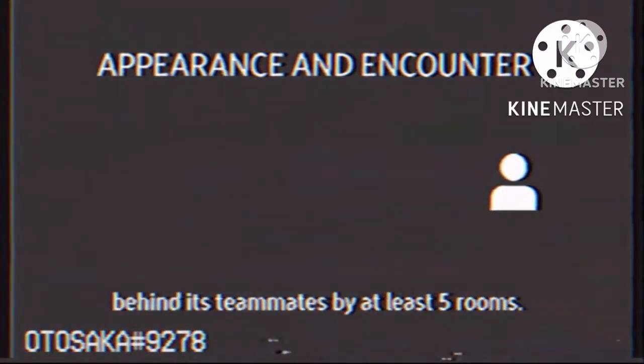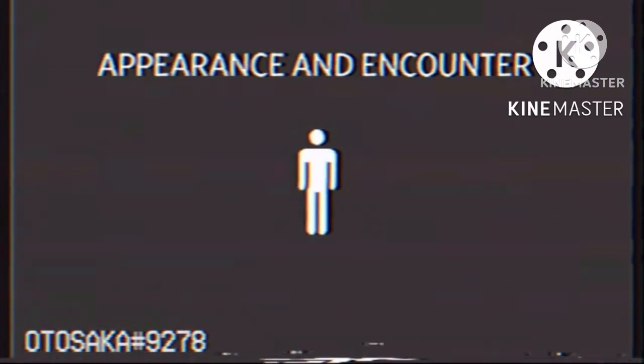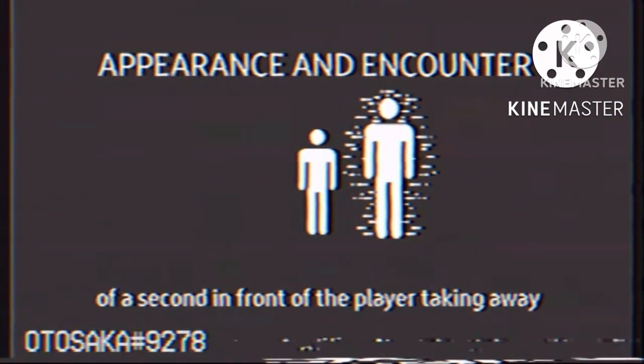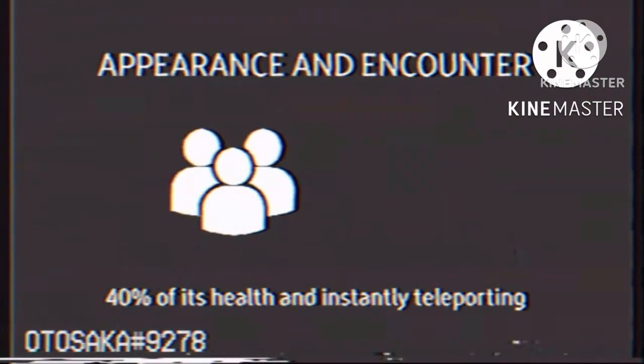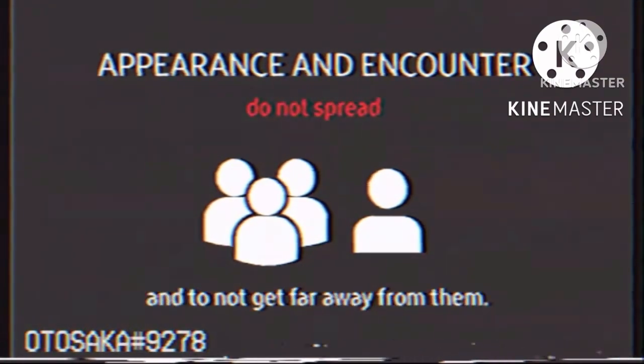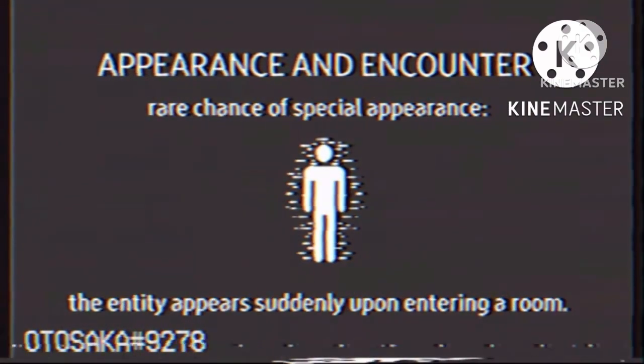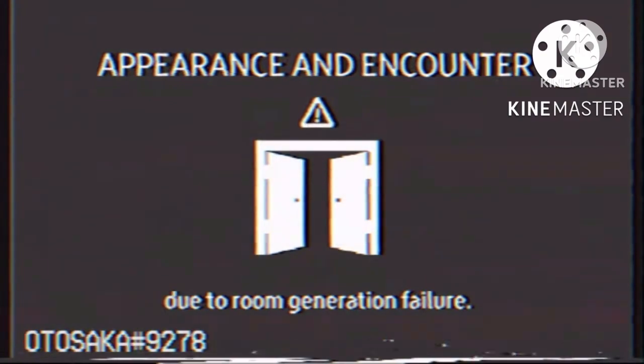The entity appears once a player is located far behind its teammates by at least five rooms, in which case the entity will appear in a fraction of a second in front of the player, taking away 40% of its health and instantly teleporting it into the player group. It is greatly advised to stay close to your teammates at all times and to not get far away from them. There is also a minor chance in which the entity appears suddenly upon entering a room, however in that case it does not deal damage to anyone, and it is believed to be happening due to room generation failure.